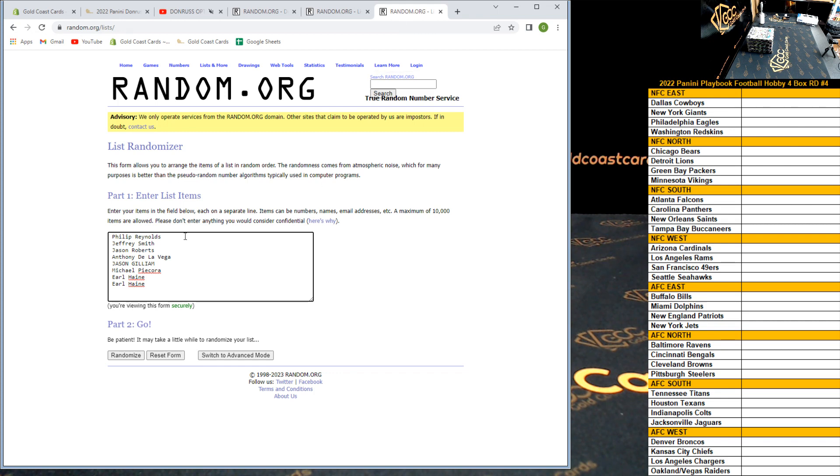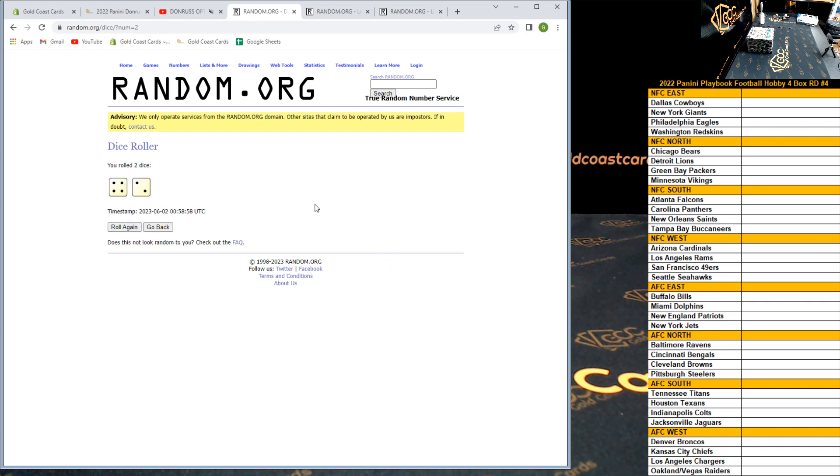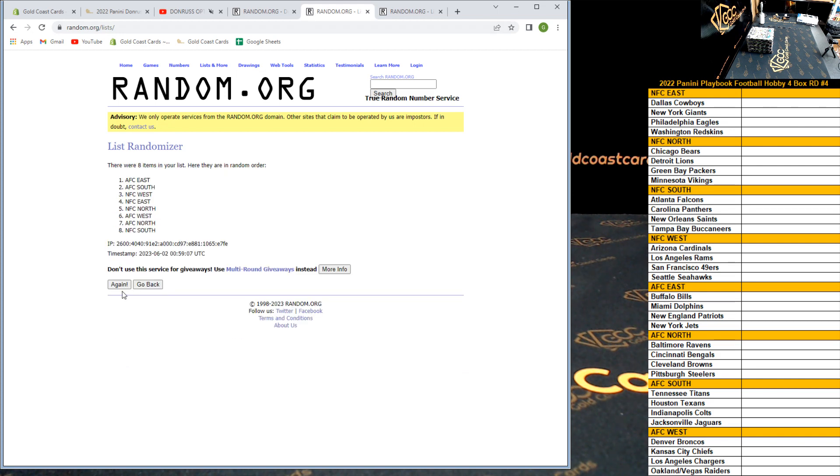We have the divisions AFC East down to NFC West, and participants in the order in which you purchased your spot, from Philip down to Earl. Best of luck everybody — let's see how many times we roll. Hey Craig, what's going on man? Four and two — we're going six times on both lists. Starting with the divisions, six times: one, two, three, four, five, six — final time.